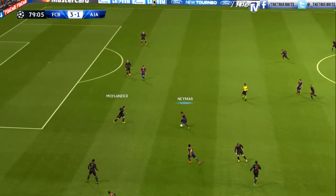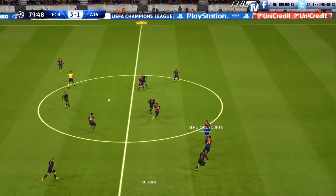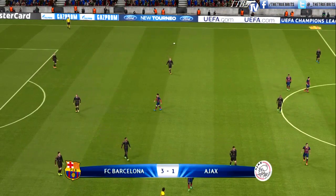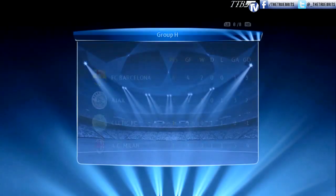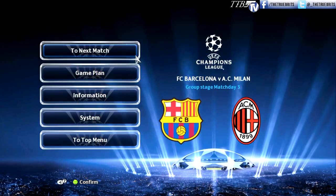Iniesta, Neymar, Messi combining again — possession lost, Sigurdsson skipping past Mascherano. Long ball over the top towards Anderson giving chase looking for his second — and it's a good save by Valdez. That's how it finished: Barcelona 3, Ajax 1. Barcelona got the job done, though it was a tough matchup — very tight on the shot count, possession just in the favour of Barcelona. Man of the match — no surprise — Lionel Messi. Looking at the group stage after two games: Barcelona lead the way with two wins, Ajax in second, Celtic drawing one apiece with AC Milan. Up next for Barcelona is matchday number three at home, taking on AC Milan. Until next time, take care.